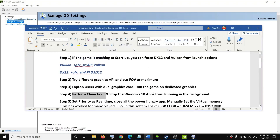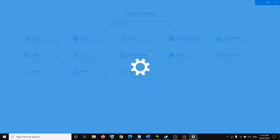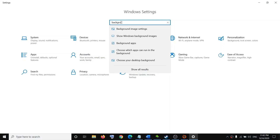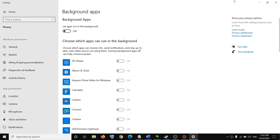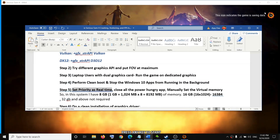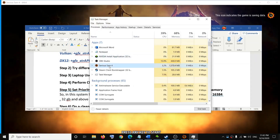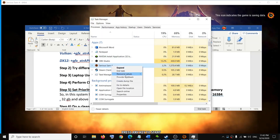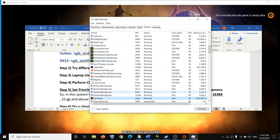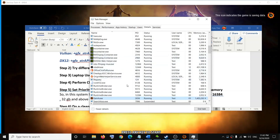Also make sure to stop all applications running in the background. Go to Start Menu, click Settings, type "background apps," and make sure this is turned off. Next, set the game's priority to Real Time. While the game is running, right-click the taskbar and open Task Manager. Find the game EXE, right-click it, click Go to Details, right-click it again, select Set Priority to Real Time, and then click Change Priority.